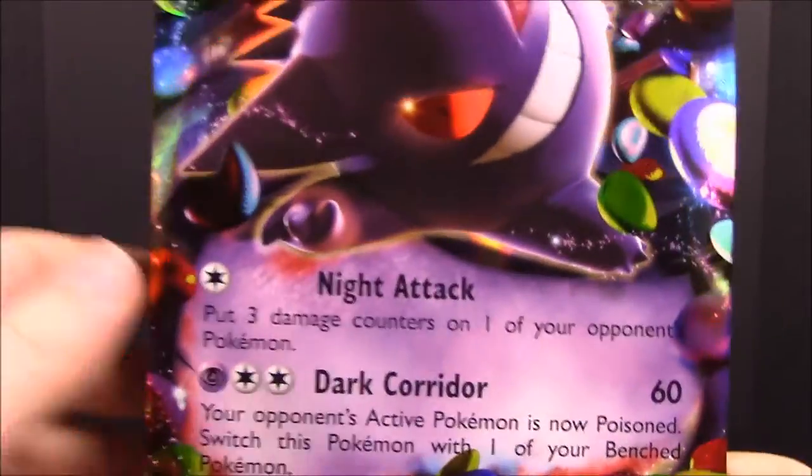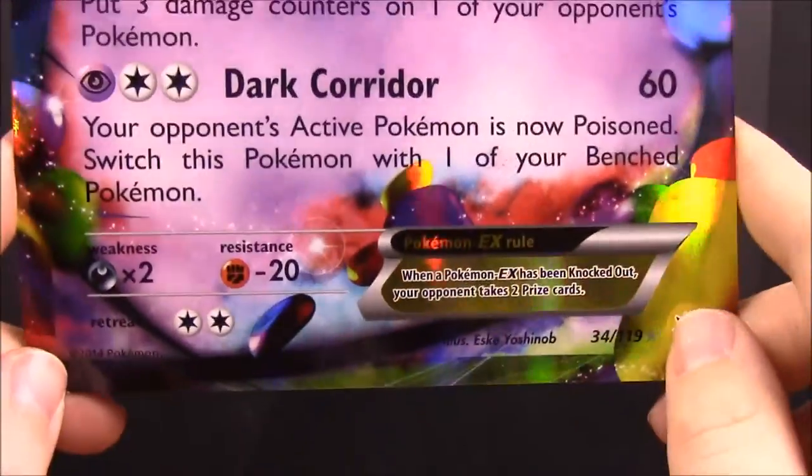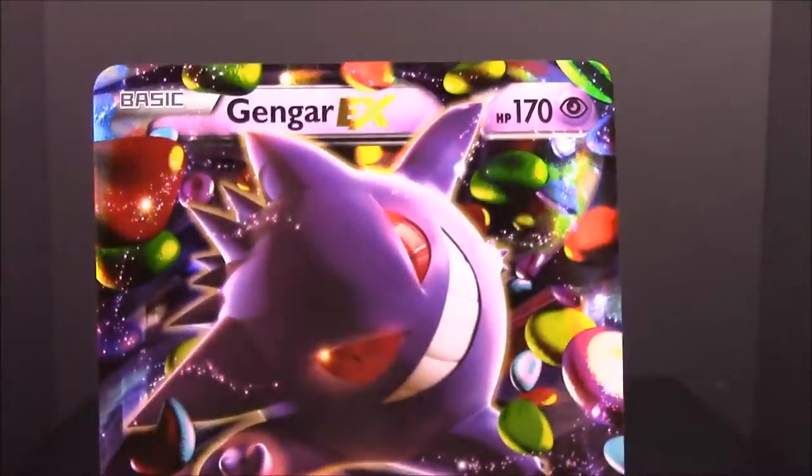We've got four card packs and then a giant Gengar card — it's just the normal card but in a giant version, so you can play if you're going blind or something. I don't know what they put those in there for, but it makes me laugh every time. We have two XY Evolutions packs, a Steam Siege, and a Breakpoint, so we'll go with Breakpoint first.